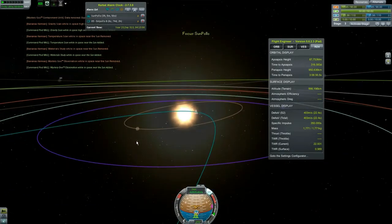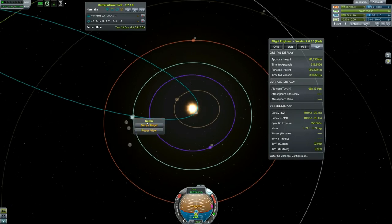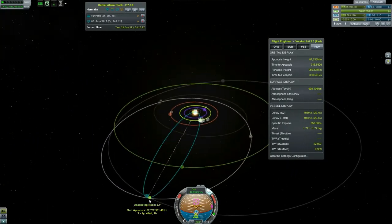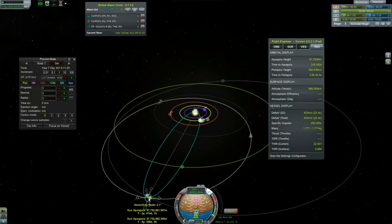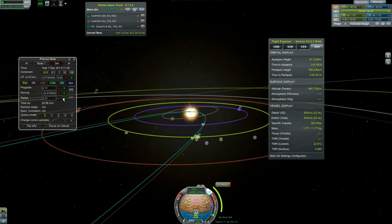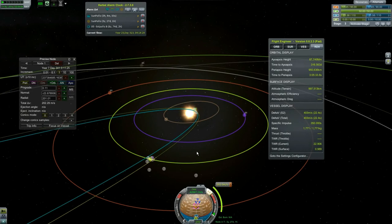Now it's all about finding a Kerbin encounter — set him as a target. Sadly we're going to have to go all the way back out to fix our inclination, which is 2.1 degrees. We'll burn radial — boom, this will be our encounter right here. We have 403 delta-v and it costs 202 — let's do it.